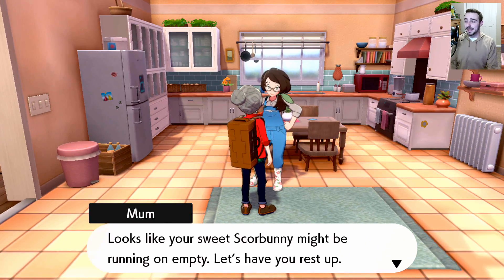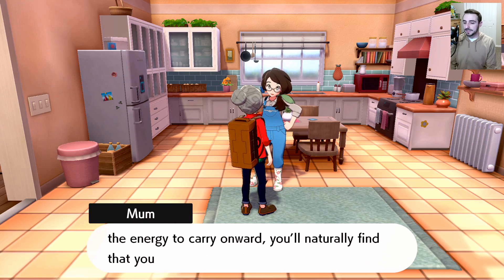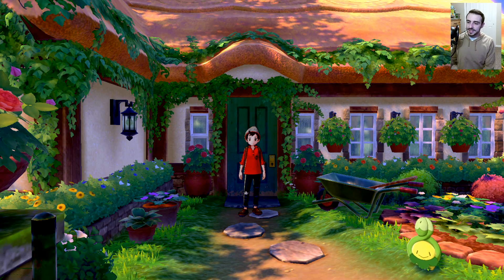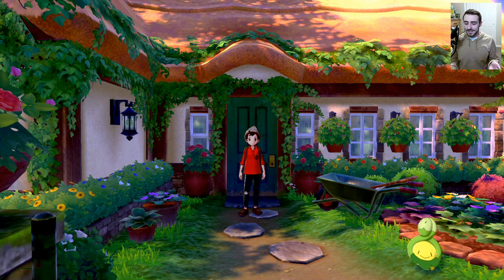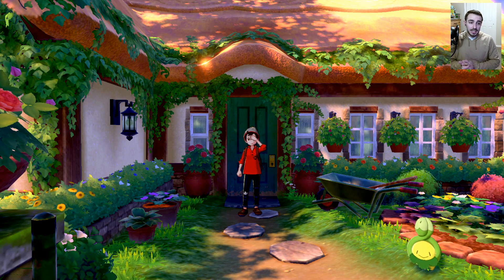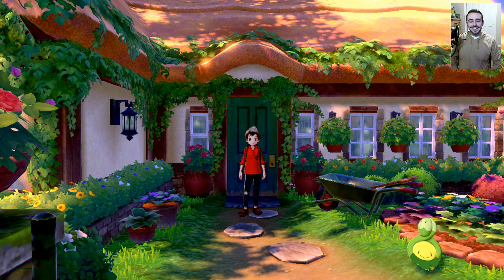Scorbunny might be running on empty so we rest up — it did just try to battle a legendary, which was way out of its league. As long as you have Pokémon at your side and the energy to carry on, you'll always have a smile on your face. Okay, that's it for part two — keeping it a little short this time. We met the legendary, we don't know what its motives are, but it wiped us out. It didn't eat the Wooloo like I thought it would, so that's kind of weird. Thanks for watching — catch you next time, peace out.